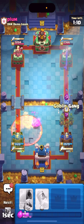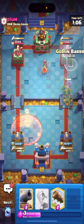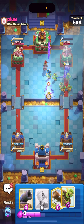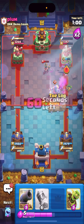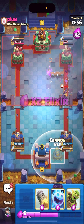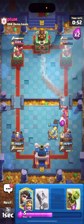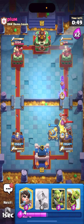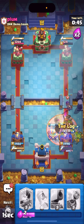He doesn't have bomber in hand — he has to play a knight and little prince. Wait, my knight's going to the tower. He has to play his knight — what is he doing? That's gonna take his whole tower. I'm just gonna cycle a log on top of this to finish the little prince off. I'm gonna cannon down low — he's gonna 100% play a goblin drill. Nice, I can just ice spirit and then I'll play my knight too. He's probably gonna go evolved bomber — he does — I'm just gonna goblin gang to block it and I can just log.